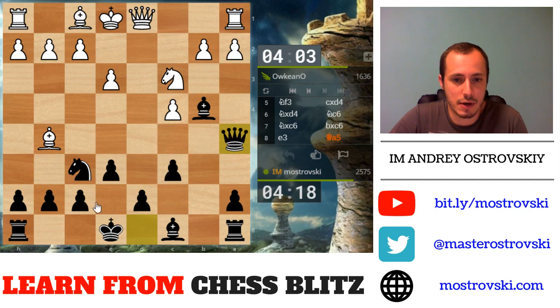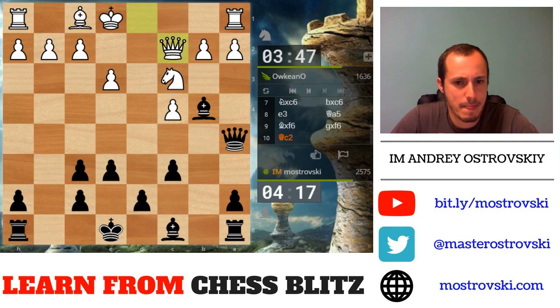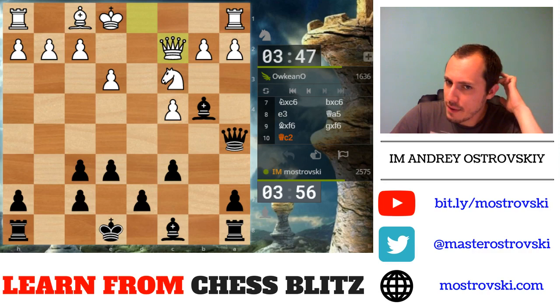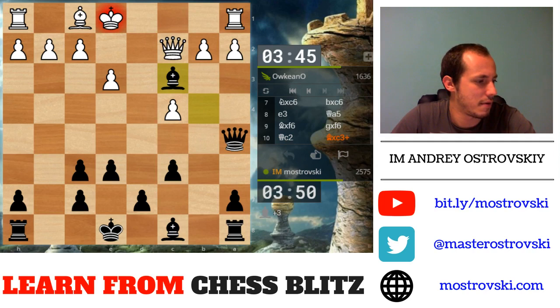Queen a5 probably forces White to take on f6. After g-takes f6 I have a pair of bishops and some pressure on c3 — very comfortable position in general. So, to play d5 or not to play d5 — that is a very interesting question. There is also a chance just to take on c3 to damage the pawn structure and then play against the c4, c3 pawns.